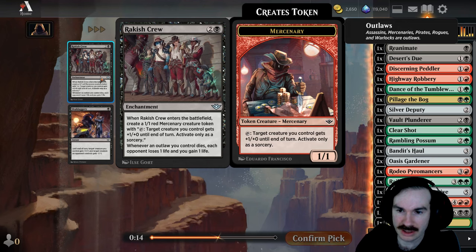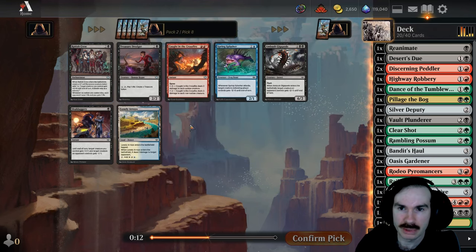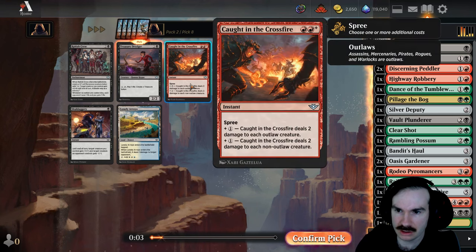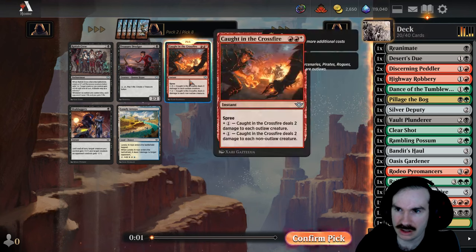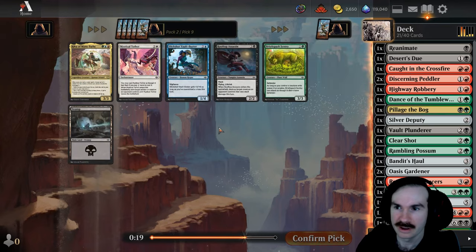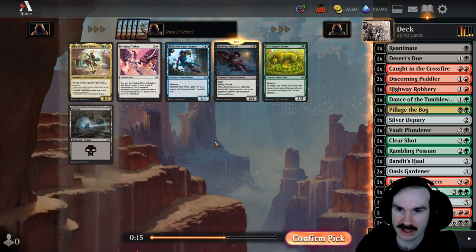Rakish Crew enters, create a mercenary, and whenever an outlaw you control dies you drain — that's kind of cool actually. Treasure Dredger might actually be the pick since it fixes. There's also Ambush Gigapede. Oh wait, actually this one is like a little mini board wipe — I'm glad it showed me this because this could be pretty important. Riku of Many Paths came back. I think we can take another Assassin.